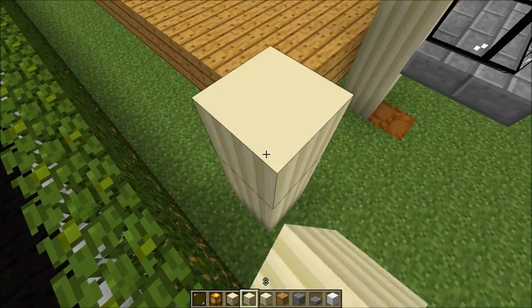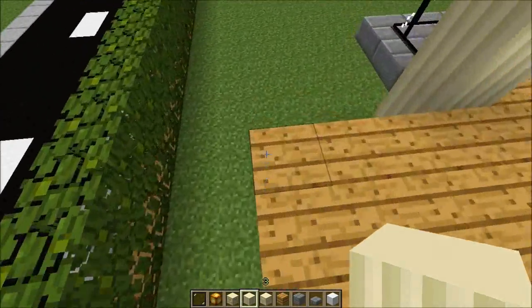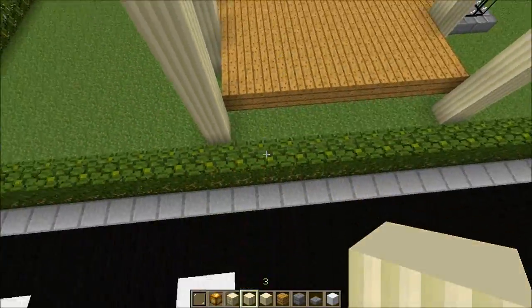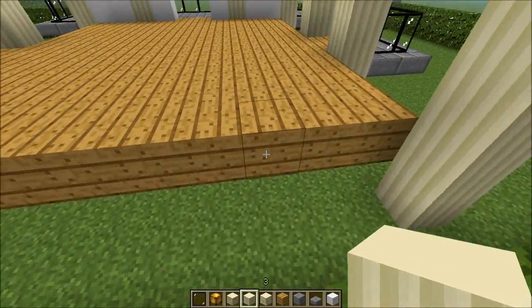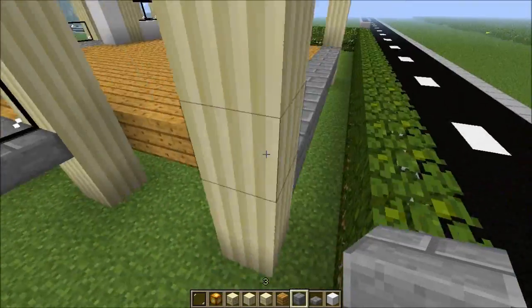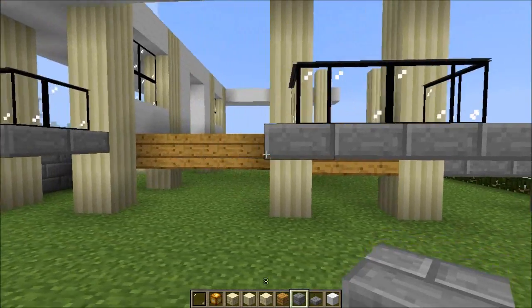Let's put a pillar at the corner and another pillar at that corner. This will be the end of the house — we can't go much further, we have the road in there. To block that view let's try these stone brick blocks — they should look cool.